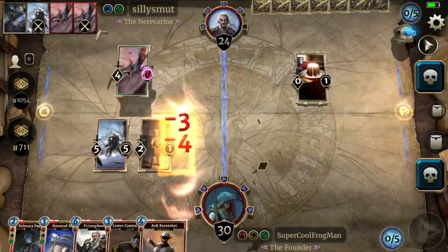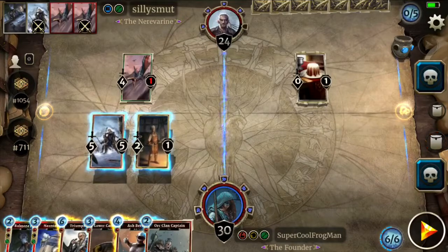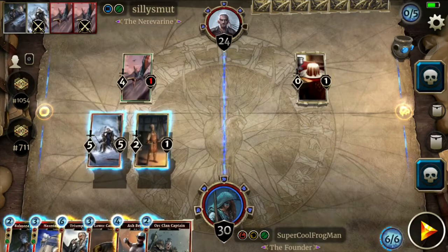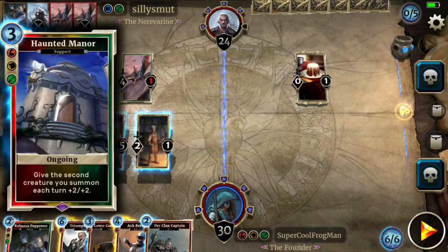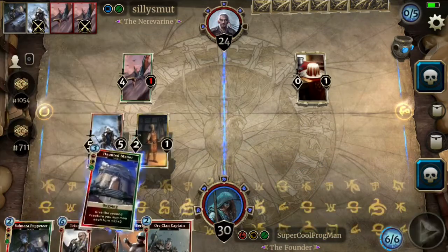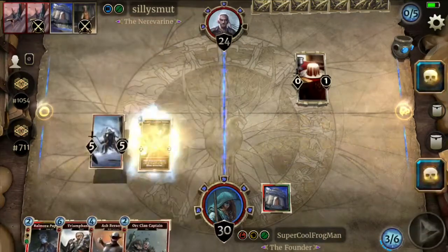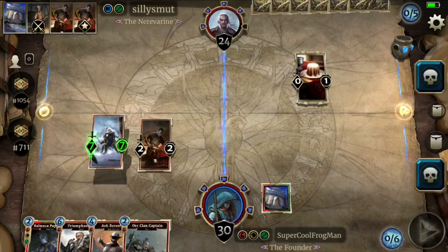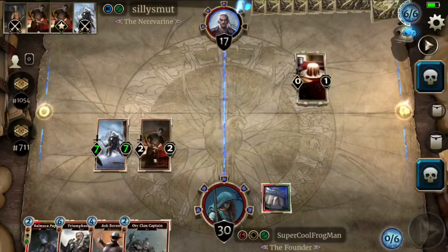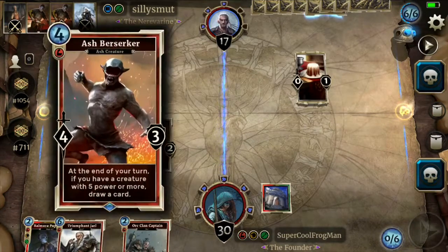I've got a charge here. That's fine, I've got a good trade against that. I could play Clan Captain, Ash Berserker here. I think that's what we want to do. And then I think we'll go Haunted Manor, Lower Canton Smith. I'm going to be taking advantage of that Haunted Manor on the next couple of turns if I do that right now. So next turn I can play Clan Captain, Ash Berserker for the draw power and to boost the Ash Berserker.